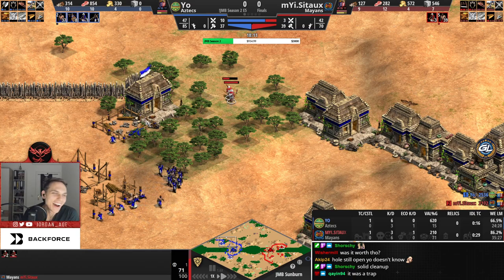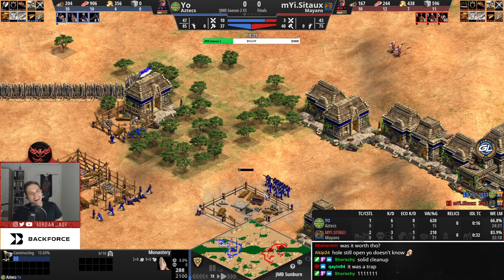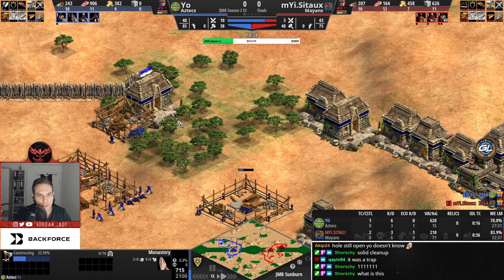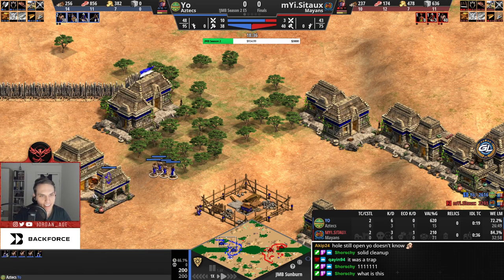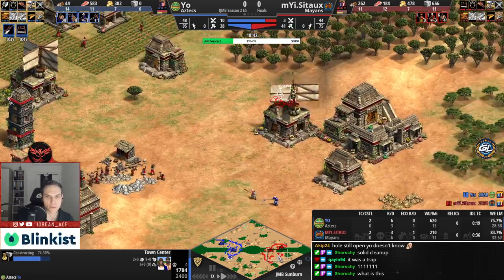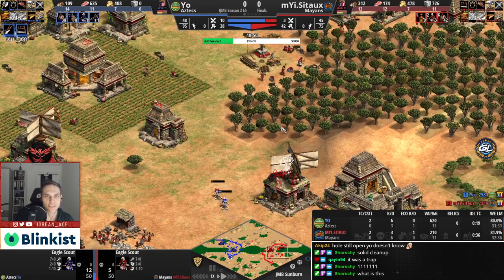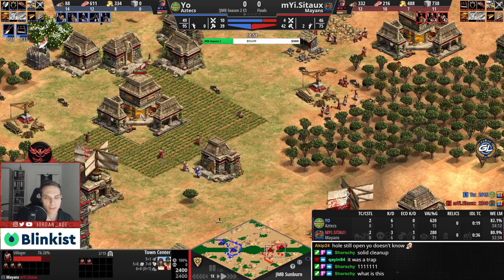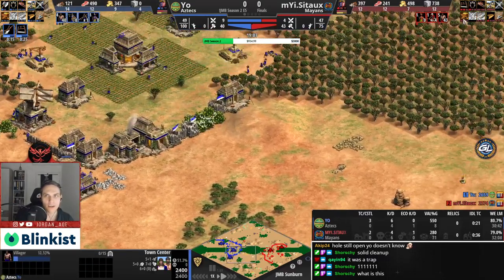Yo is confused by skirmishers going through what he thought was a sealed forest — a total surprise. As a response, Yo plays the economy game: let Sato get plumed archers, but build a solid enough economy to afford skirmishers to counter them. With that strategy, Yo loves his current position.